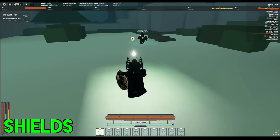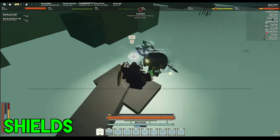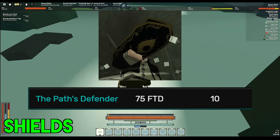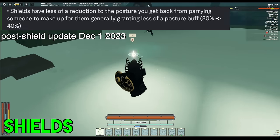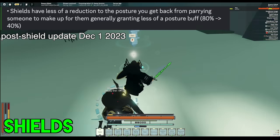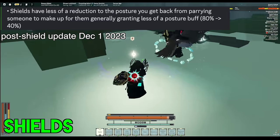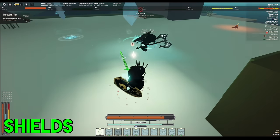Going into the first sidearm, we have the classic shield. Shields give you a flat posture bonus varying on the quality of the shield, with the worst shield at 10.42 requirement giving 4 posture, and the best shield at 75.42 requirement giving 10 posture. However, shields have the critical downside of giving you 40% less posture back on parry, which is what makes shields not just a straight-up benefit. Because of this, I only recommend using shields on builds that can reliably regain posture back without solely relying on parrying.